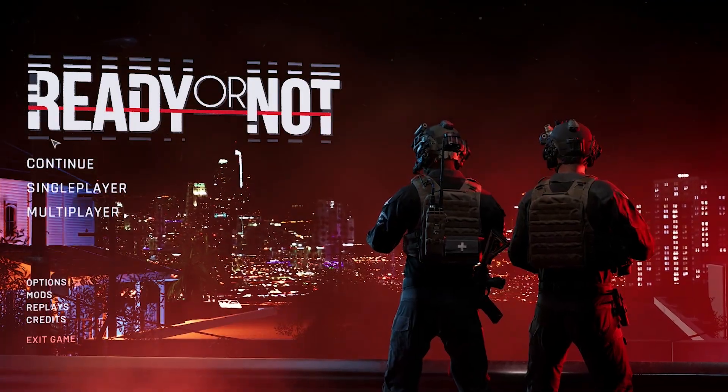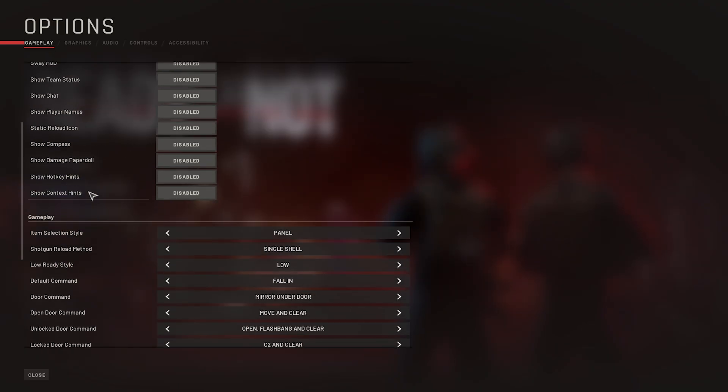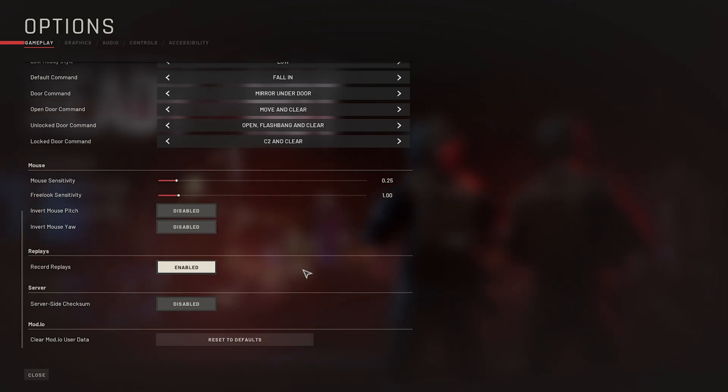What you have to do is go to your main menu, click on Options. When you click on Options, you're going to see Gameplay. Scroll down until you get to Replays — and you'll see it is off by default. Make sure you enable that, and it will start recording all of your missions.